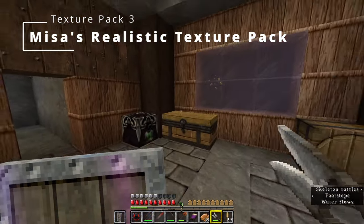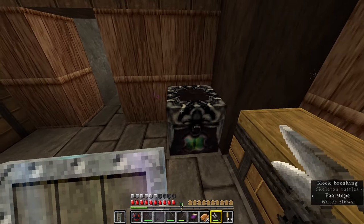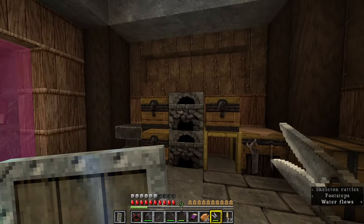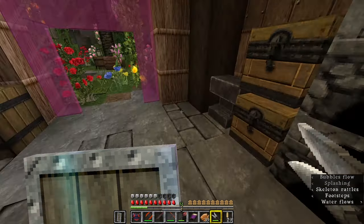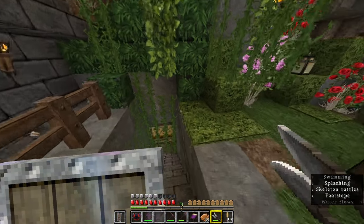After seeing the cows I just had to see the skeletons — and these skeletons are terrifying. Okay, I'm just gonna squash them. Moving on to texture pack number three: Misa's Realistic texture pack. Things have a bit more realistic texture to them, but there are a few issues I spot immediately.